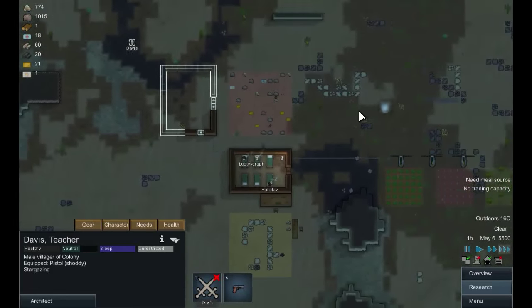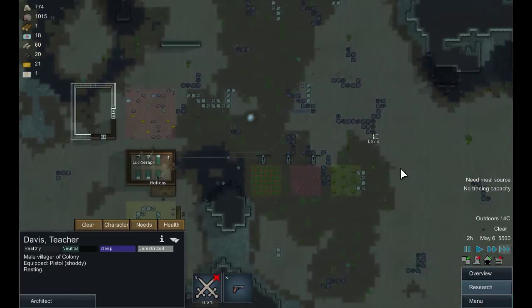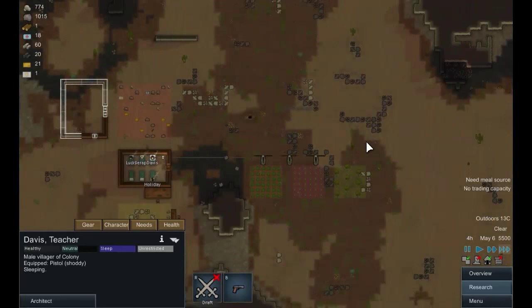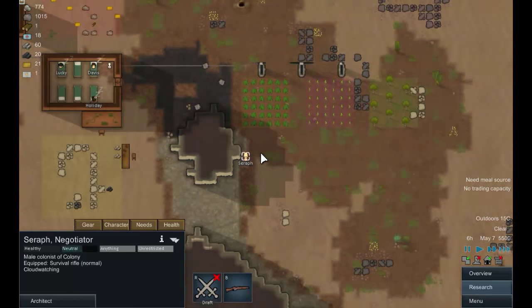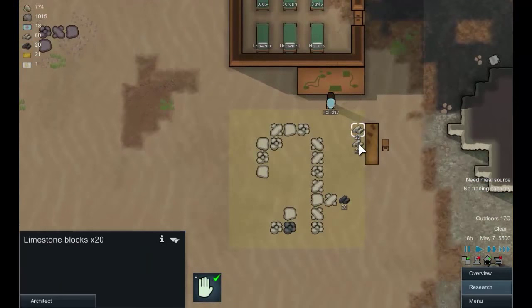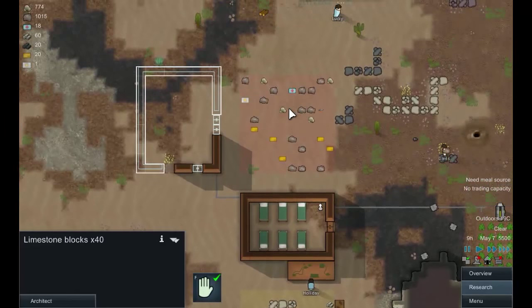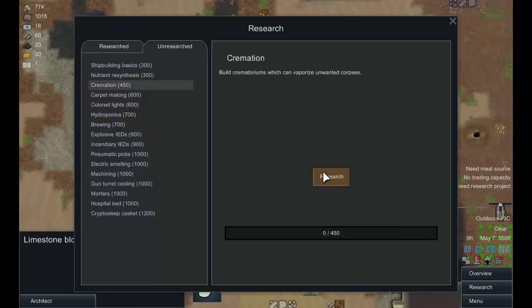We've got plenty of beds, and research is almost done — marvellous. One colonist is off stargazing, now cloud-watching. We've got 60 stone built. Cremation is always a good research to get at the start — let's research that one. And I think what we'll do is deconstruct the wooden walls and make some limestone stone walls instead.